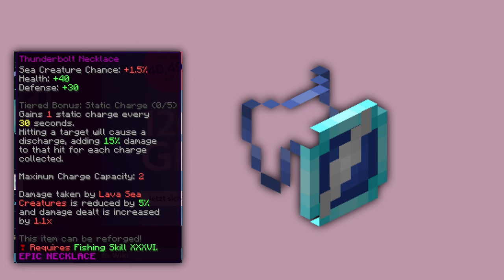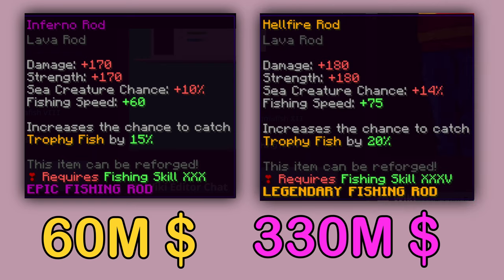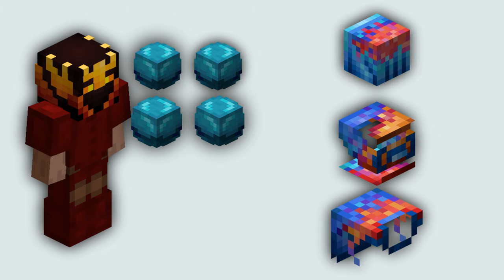From here on it gets much more expensive. The next best fishing rods are the Inferno Rod for 60 million coins and the Hellfire Rod for 330 million coins. You should also buy Magma Rod Armor and reforge it with 4 Deep Sea Herbs to Submerge. Gillsplash Gloves, Belt, and Cloak are the last equipment pieces.